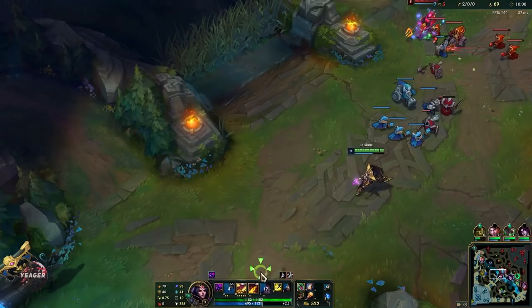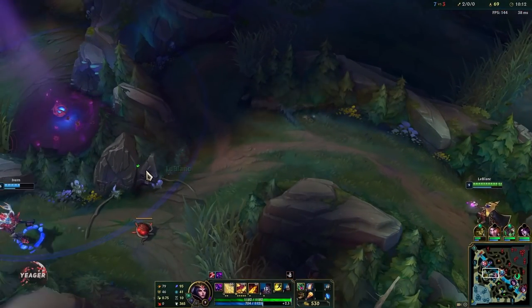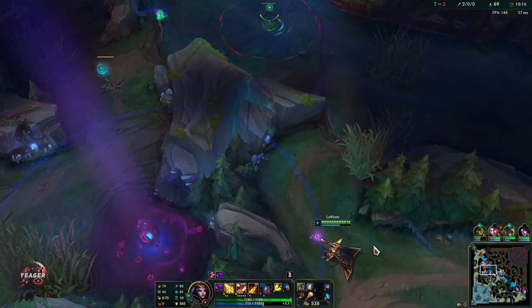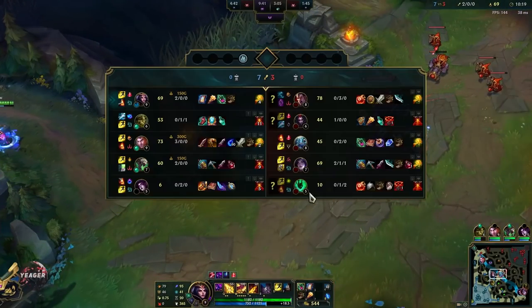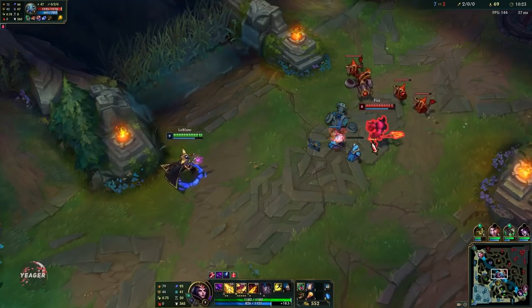In matchups against mobile champions you want to try to hit the chain first with your E, root them in place, and then hit your Q and W. But if you are playing against immobile champions, you can go for that Q and W auto attack poke and then just back off.